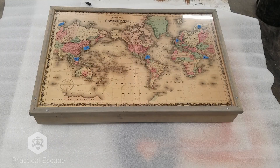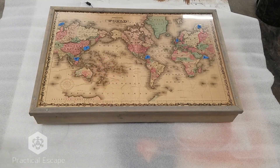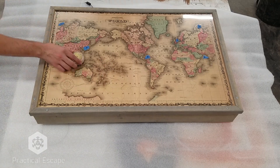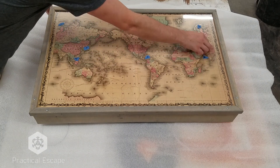Hey everybody, this is Chris Bell over at PracticalEscape.com and today I want to show you the wall map. Our wall map uses this cursed pirate medallion and we're going to navigate it through each of the seven seas. This is going to trigger a sound effect and open a secret compartment.